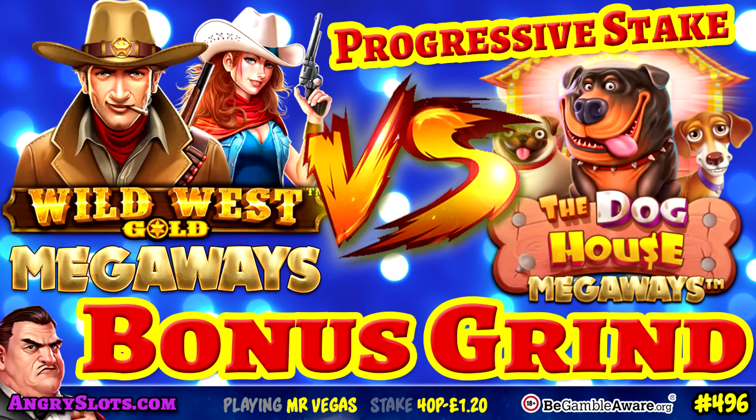My plan today is to grind Wild West Gold Megaways against Dog House Megaways on the sticky side. I'm going to bonus one, then the other, then go back between the two and see who bonuses best over a number of bonuses. The plan is to go progressive stake — I'll step up a stake each time. I'm not going to turn the wee differ on Wild West Gold Megaways, that helps you get the bonus, to keep it equal: 40p, 40p, 60p, 60p — you know what I mean. That's the plan anyway.